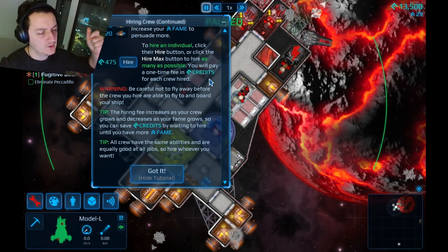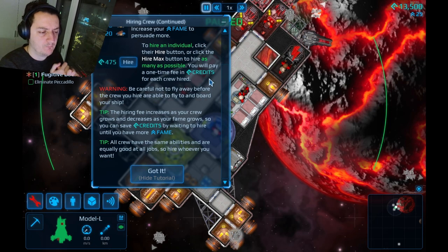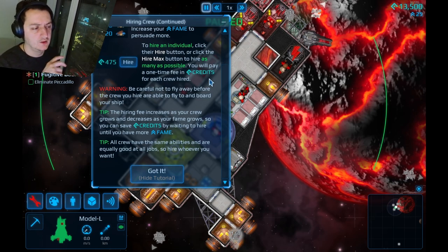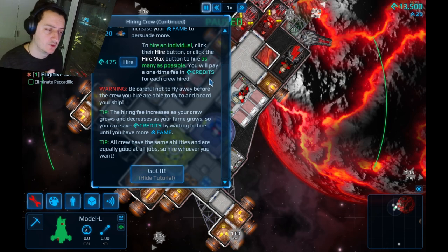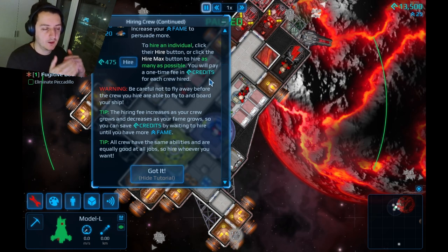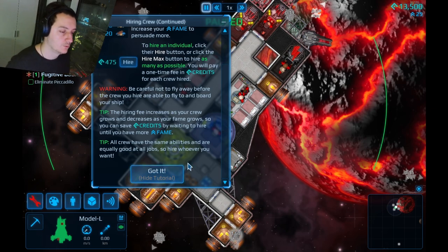Be careful not to fly away before hired crew can board. How does crew count work across multiple ships? I would have preferred an upkeep cost mechanic — actually paying them wages. That way, a big ship with lots of crew has higher maintenance, counterbalancing the investment. All crew have the same abilities and are equally capable at all jobs. Maybe they'll make this more interesting in the future — it's not that interesting economically right now.